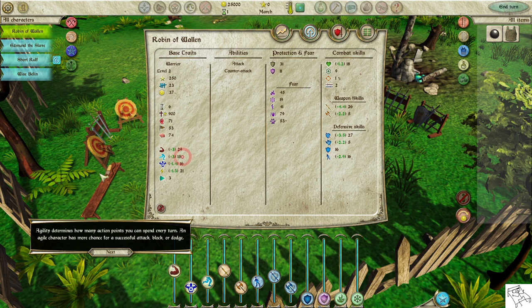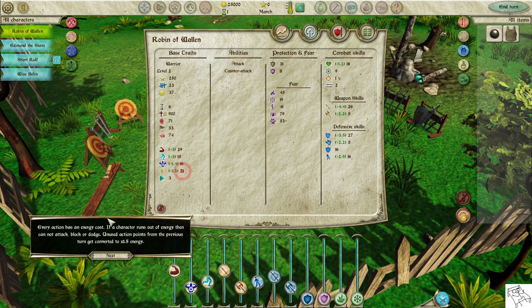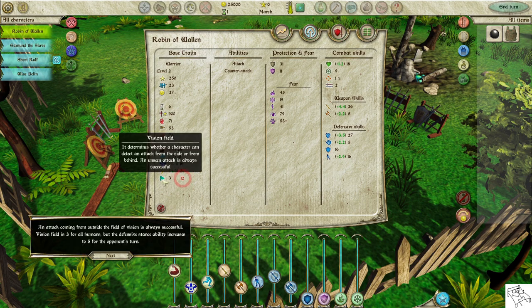Agility determines how many action points you can spend every turn. An agile character has more chance for a successful attack, block, or dodge. Endurance is critical in prolonged battles — it determines the amount of energy regenerated at the beginning of each turn. If a character runs out of energy, they cannot attack, block, or dodge. Unused action points from the previous turn get converted to 1.5 times energy. An attack from outside the field of vision is always successful. Vision field is 3 for all humans, but the defensive stance ability increases it to 5 for the opponent's turn.